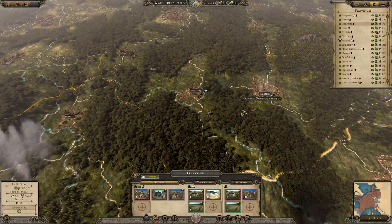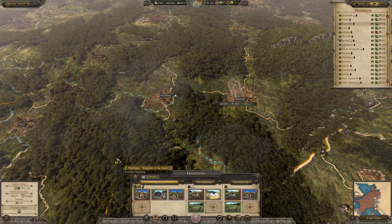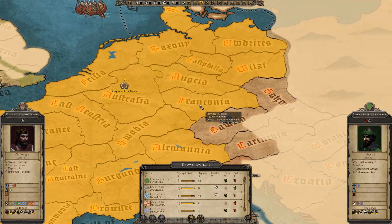So Franconia over here — we haven't really developed it up at all. There's heaps of growth here; it just hasn't been on my to-do list. Is this a good region to build a hospice? It borders one, two, three, four, five provinces. So yeah, we'll develop this first.